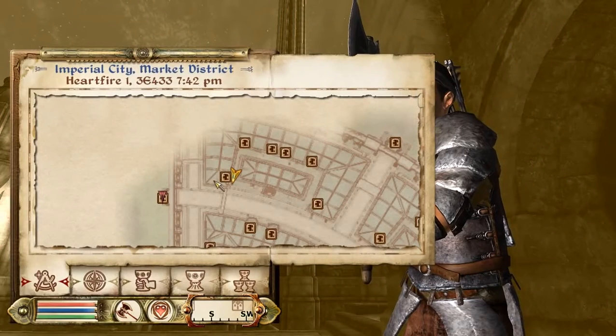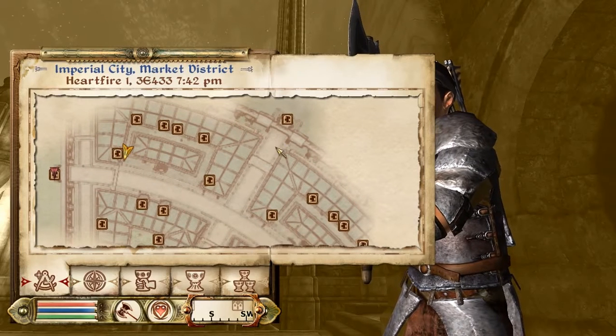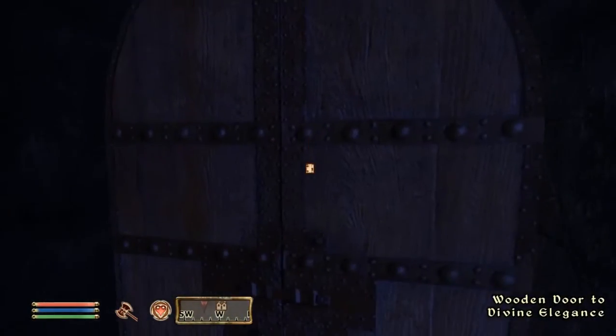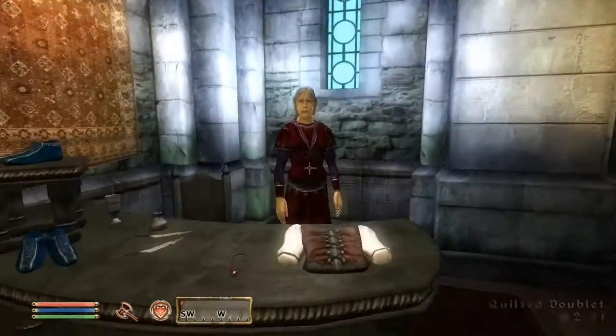The final boots we are going to be covering today are located in the Imperial City Market District. Fast travel and you should appear on this part of the map. Simply go up and turn right and head towards Divine Elegance to find the Quicksilver Boots. Please note that you need 50 mercantile skill in order for them to appear inside her inventory.